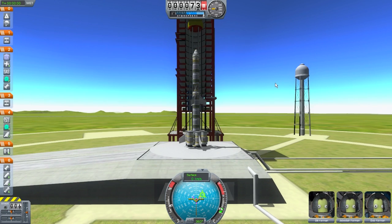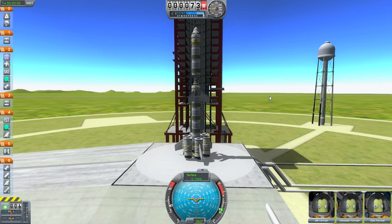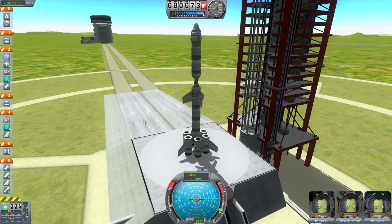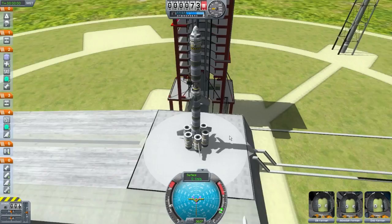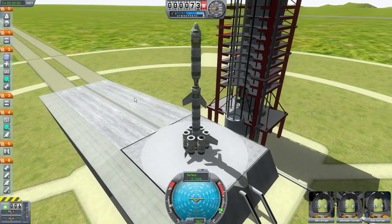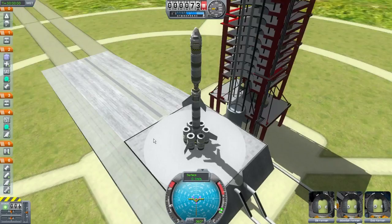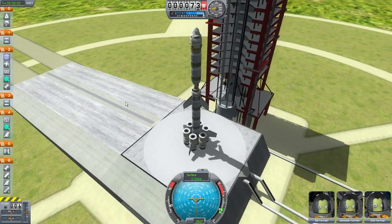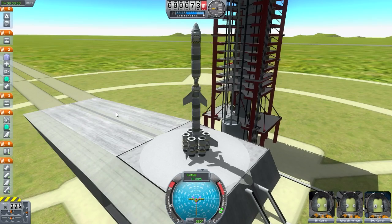Alright, pretty good. A little bit wobbly — that's a little bit concerning. I don't know what could be done about that, but let's try this out. We've got Bill, Jebediah, and Bob are back. Kind of wobbling in the wind there. So before things start breaking, let's just launch. I'm going to put the throttle up to about 90%.